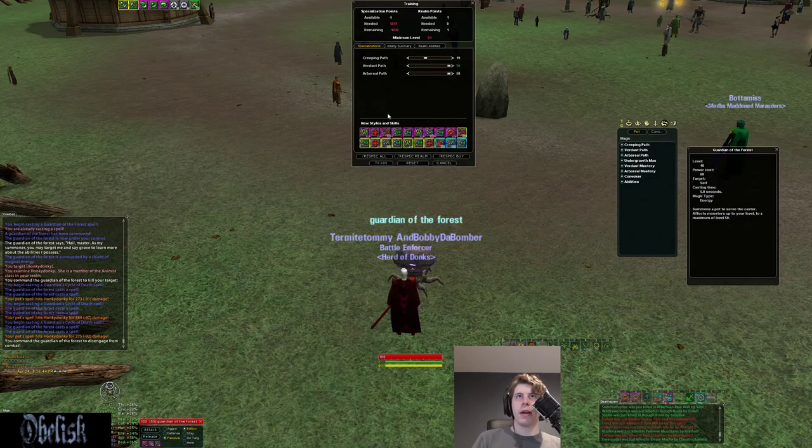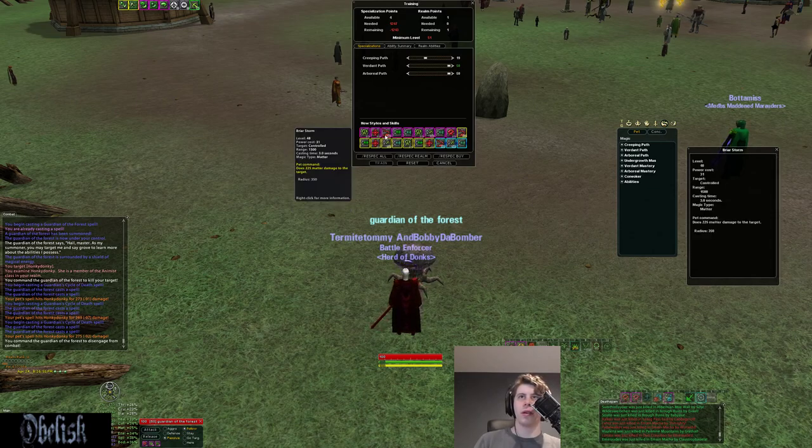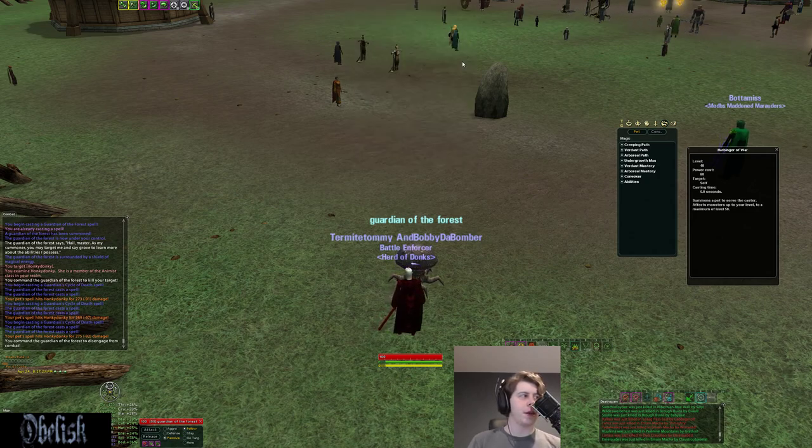Real quick, the Verdant spec line. I'm really not going to touch into it that much because I don't think it's good at all in RVR. The way this thing shines is you have a PBOE spell that PBAEs off your pet — great in PvE if you want to pull a bunch of stuff and PBAE it down, since your pet takes aggro and you just heal the pet. But I don't think it's worth going into much detail since it's pretty PvE-focused.